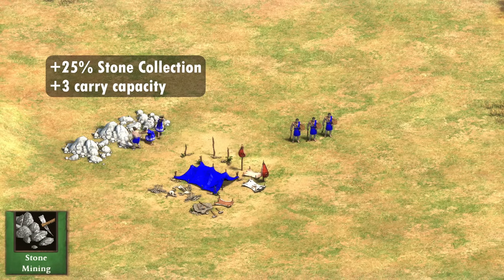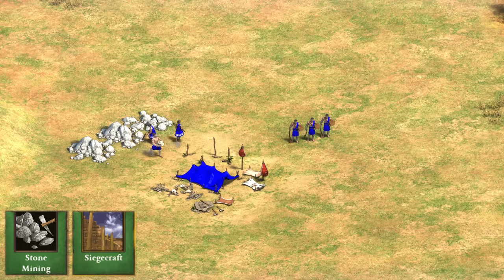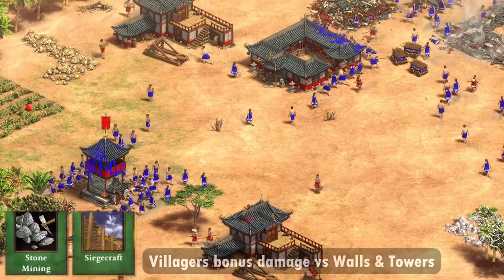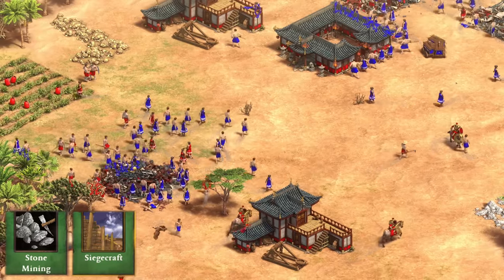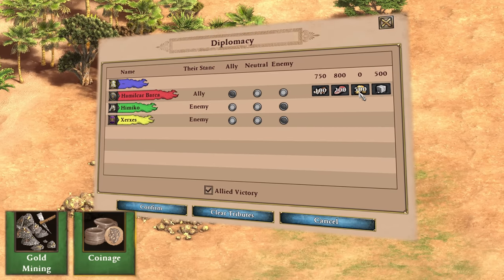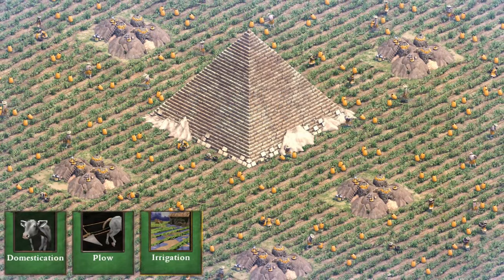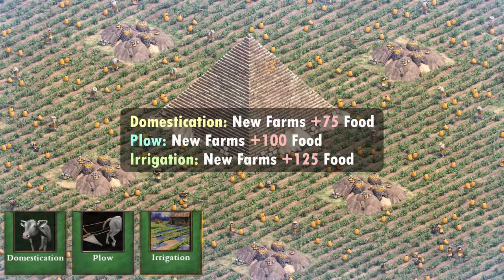The stone upgrade Siegecraft further provides the same villager and slinger bonuses, but also allows villagers to have bonus damage against towers and walls, though the latter is basically irrelevant by the Iron Age. Gold mining gives the same bonus as its stone mining cousin, but with no military implications. Its next upgrade in the Iron Age provides free tributes to allies alongside the same gather bonuses. Unlike the rest, Domestication, Plow, and Irrigation are very straightforward, as they provide a flat 75, 100, and 125 food bonus to your farms.